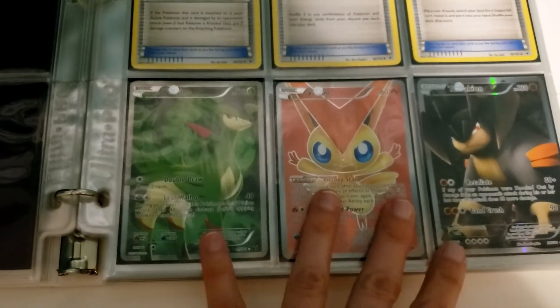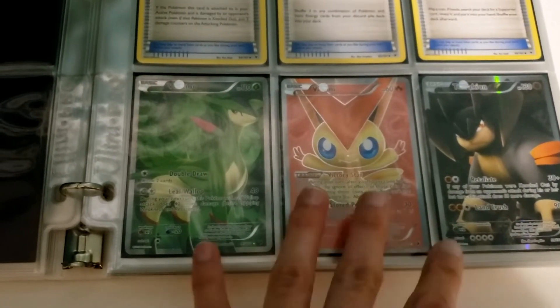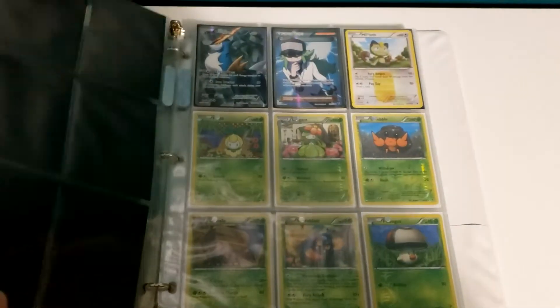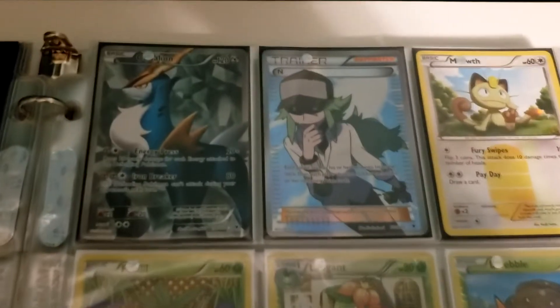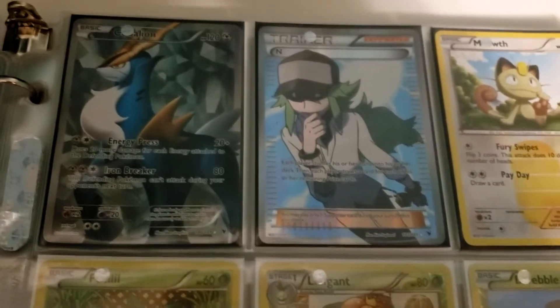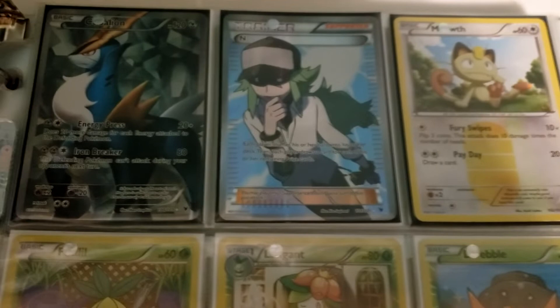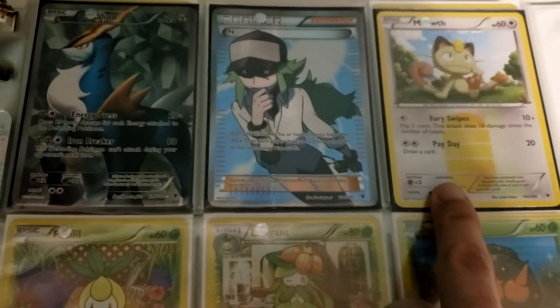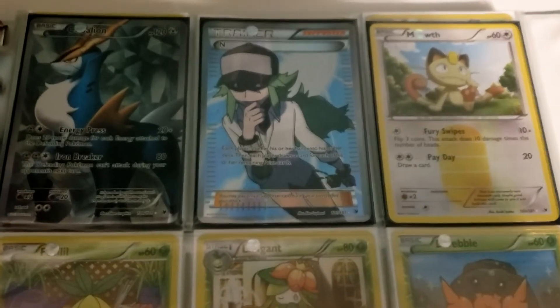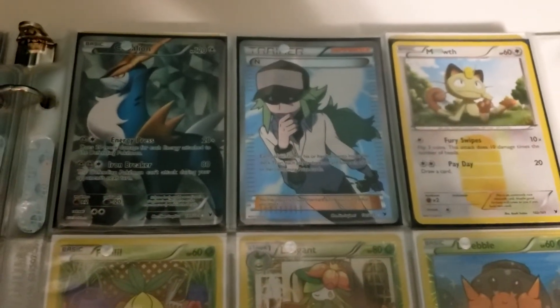Again, just like the last set, these cards came in a Holo and Reverse Holo as well, making it a little easier to play with. Same with Cobalion. Full Art N — oh, that is such a nice card. And I swear they must do these things just for me — it feels like sometimes, a random Meowth as a Secret Rare.